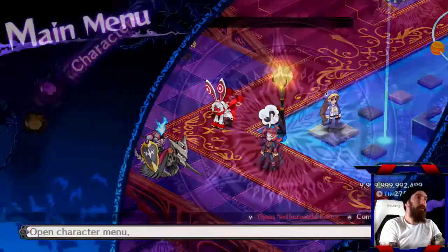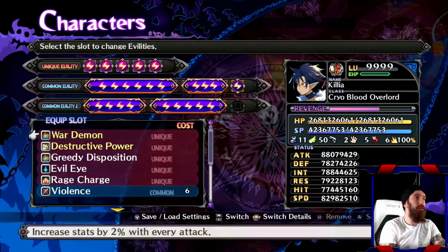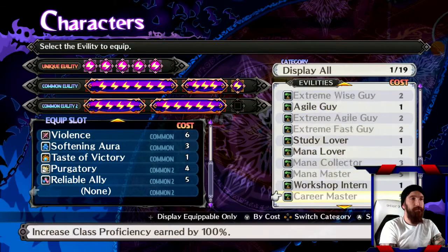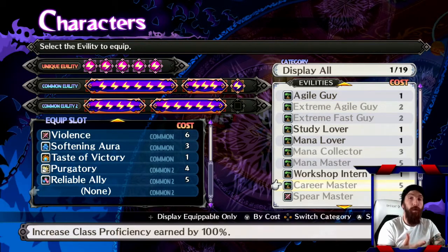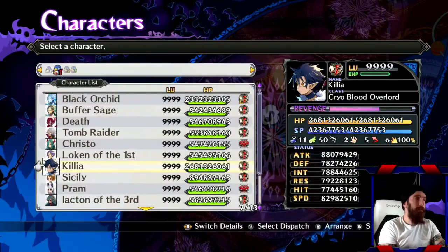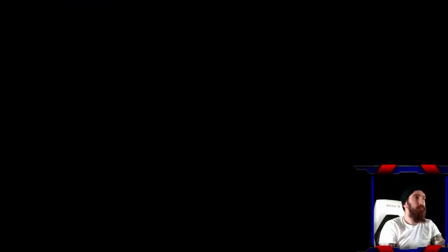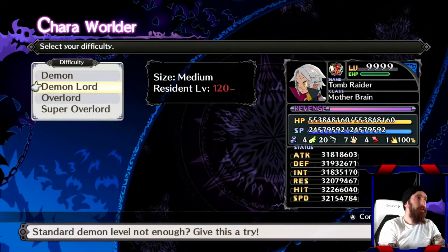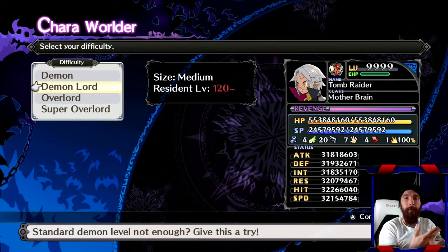Your character also has to have an evilty called Career Master. If you go to evilty, I don't have it equipped to this character, but there it is right there — Career Master. When you're first starting out, if you don't have Career Master, you won't. To initially get it, you need to run through Chara World and train on whatever character you're using. You're going to want to do it on Super Overlord, because Career Master is a top-tier evilty.